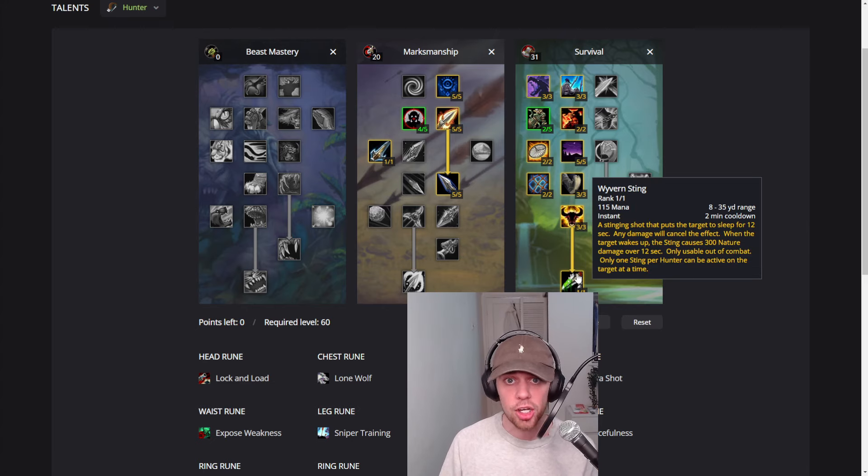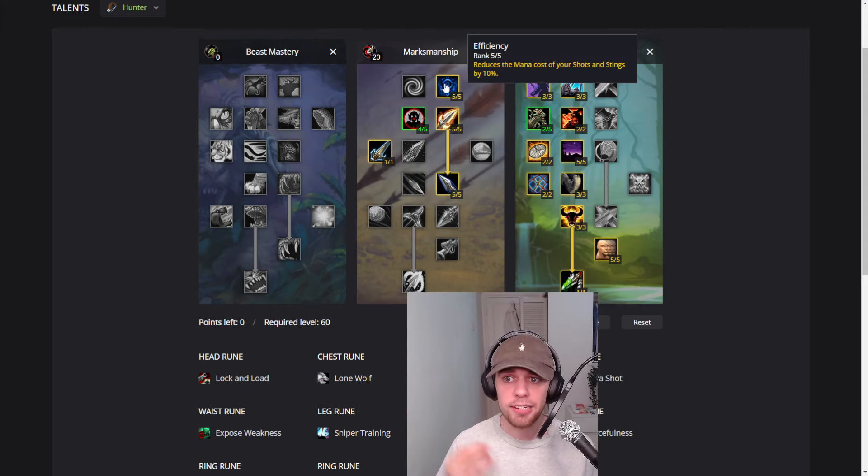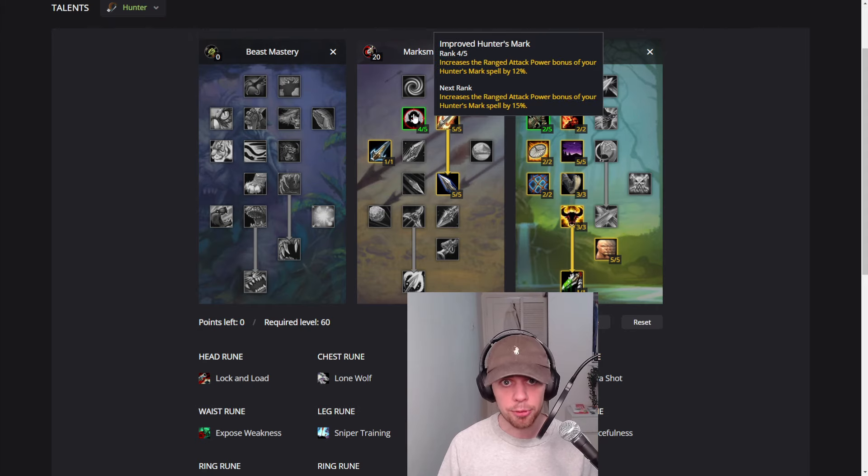And lastly, Wyvern Sting — a new ability we're gaining, a stinging shot that puts the target to sleep. Any damage will cancel the effect. When the target wakes up, the sting causes 300 nature damage over 12 seconds. Going into the few points we are putting into Marksmanship: we have Efficiency, reducing the mana cost of your shots and stings by 10%; Lethal Shots, increasing critical strike with ranged weapons by 5%; and Improved Hunter's Mark.